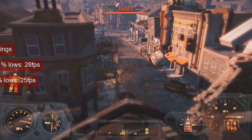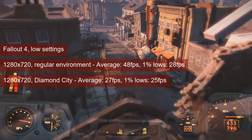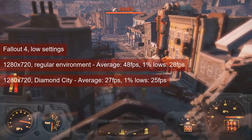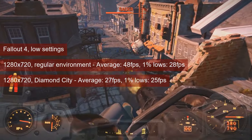Fallout 4 will provide a playable experience for most of the time at 720 resolution and low settings, with framerates averaging 48 and occasionally dropping to 28. However, entering Diamond City will drop these numbers to 27 and 25 respectively.